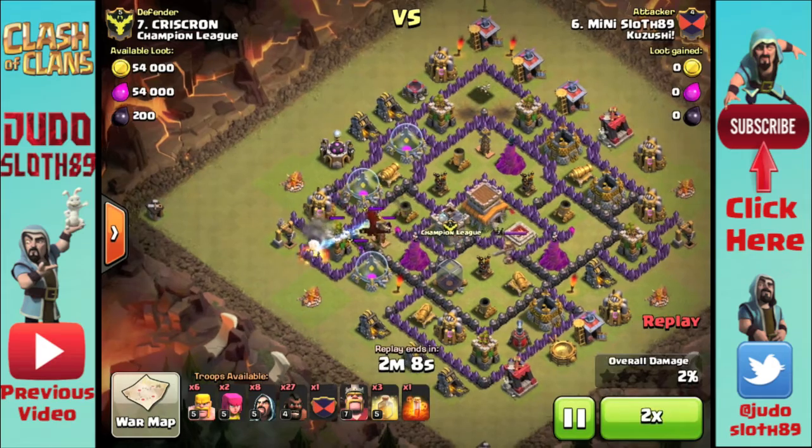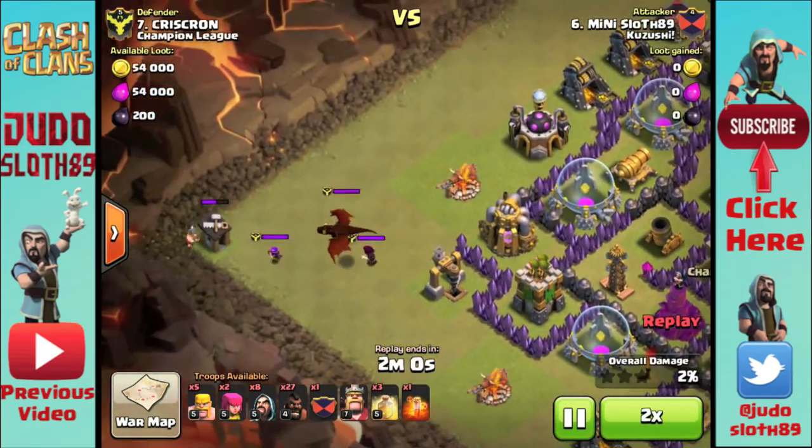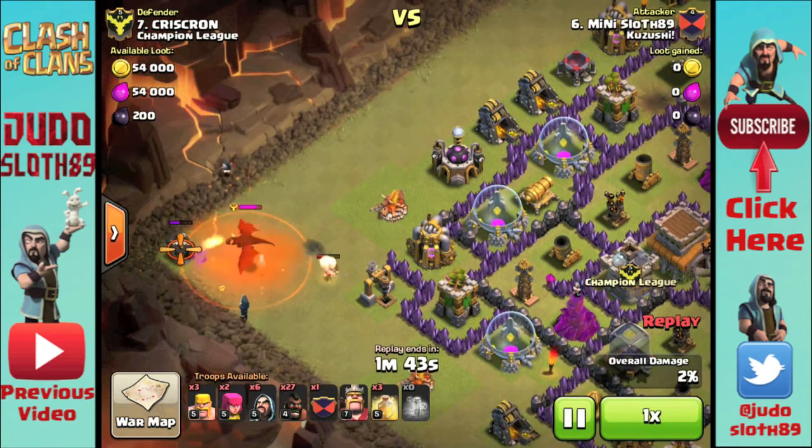Another hog down the bottom will ensure that I get the castle lure, and then I'm just going to draw it out to the side. I must admit this was very sloppy because I hadn't taken out that builder's hut, so my barbarians that I was dropping did not fully distract the dragon at all times and I did lose a wizard.